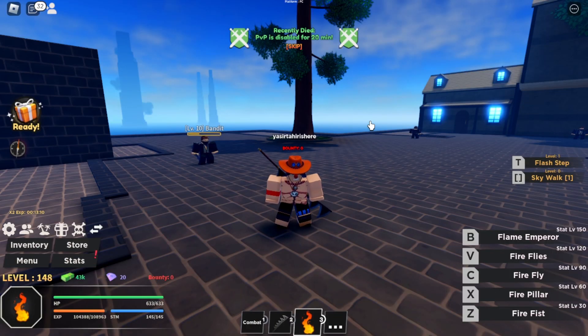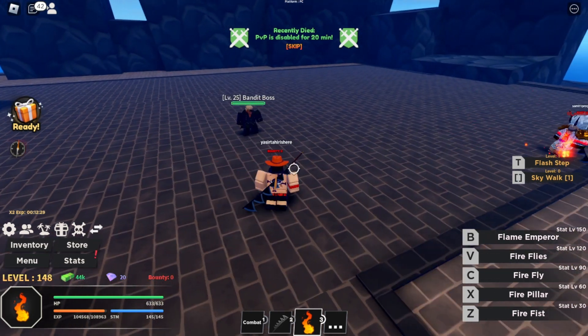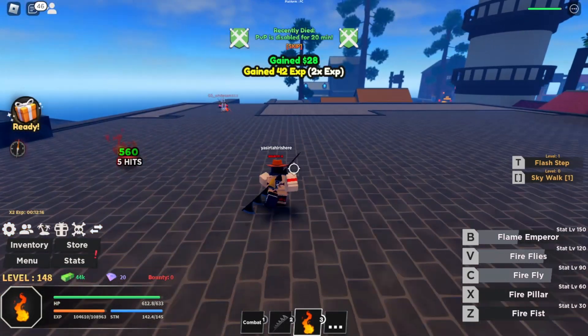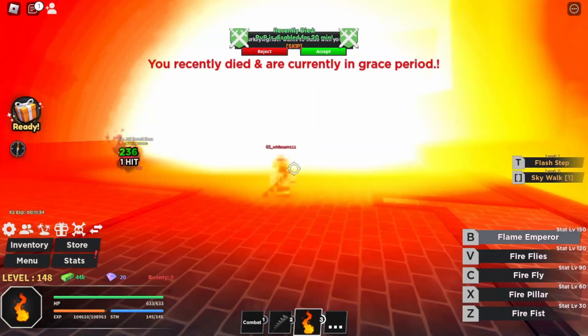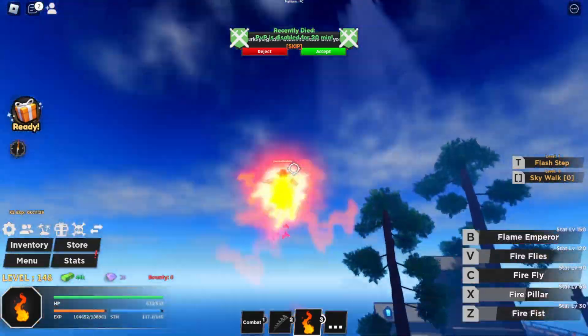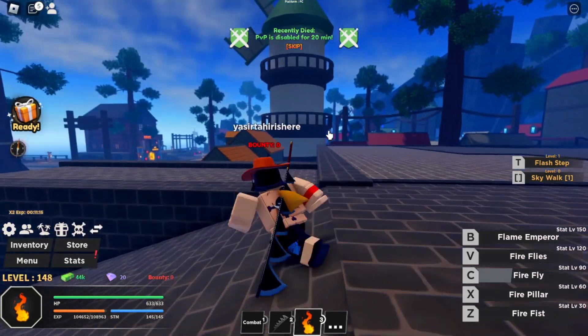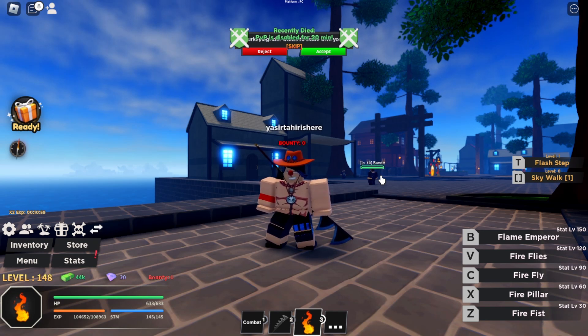I'm going to showcase some combos you can do with the Flame Fruit. The combo I would go with is: first use Flame Emperor, then do Fireflies, then Fire Fist into Fire Pillar — and if the other player tries to attack you, you can just fly away with Firefly. That's a pretty good combo in my opinion. My PvP is disabled so I don't know exactly how much damage that did, but you guys get the gist. The Flame Fruit is actually pretty good — it's pretty fire, you could say.